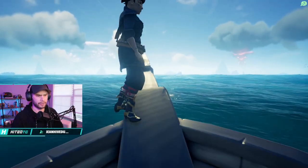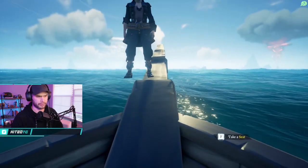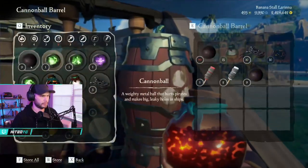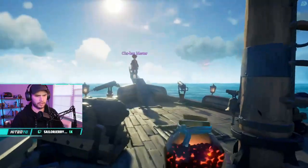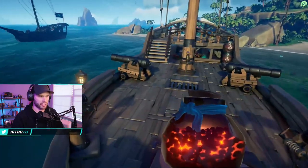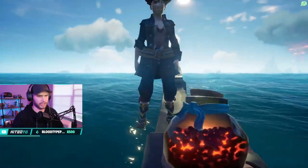I'm going to teach you how to check for tuckers. Stand at the very front. What you want to do is grab blunderbombs — this is probably the fastest way to check for tuckers — and just throw them on your ship.